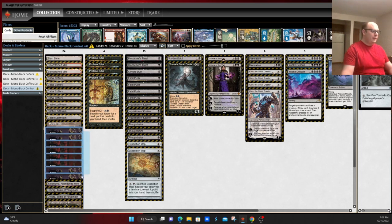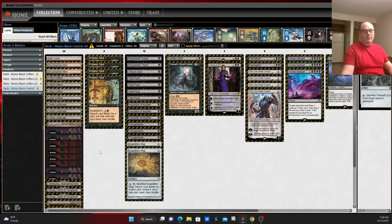You do play, obviously, a bunch of basic swamps, because you need to turn on your Cabal Coffers sometimes the hard way if you can't get a copy of Urborg and Cabal Coffers in play at the same time — say your opponent's playing things like Field of Ruin, or you face a Blood Moon. It's just nice to have access to plain old swamps to cast your spells.